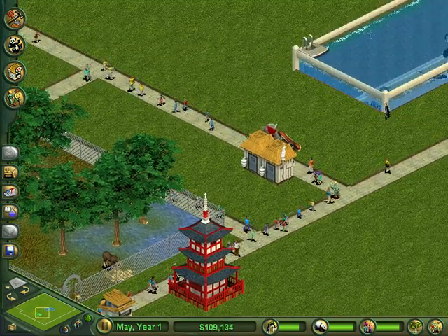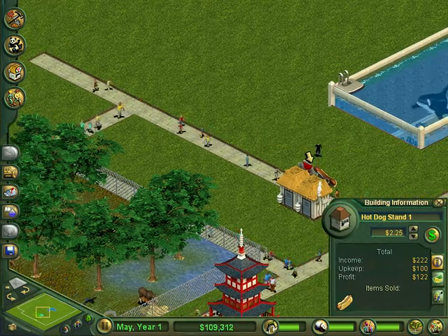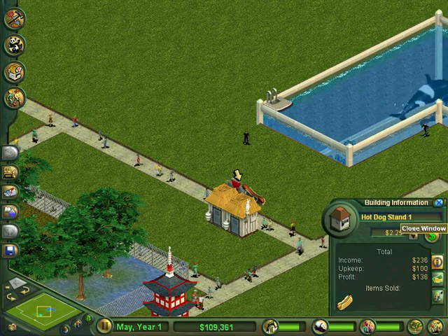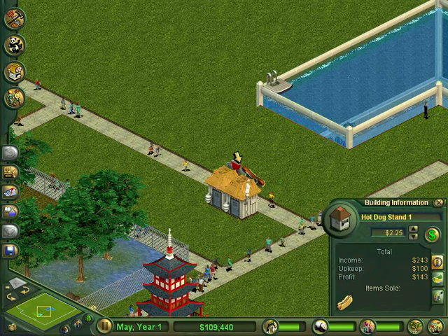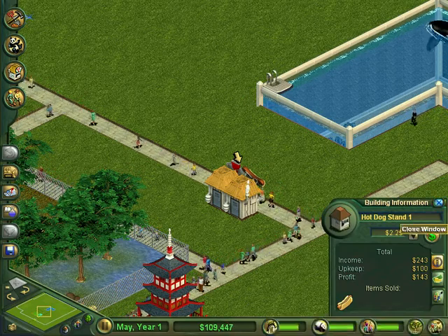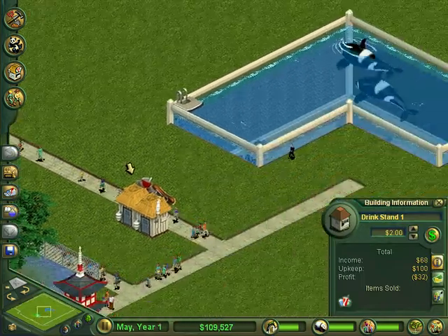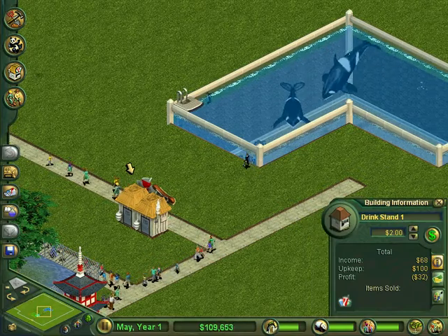I got these hot dogs — hot dogs, get your hot dogs, no mustard, just ketchup. I'm going to eat all the hot dogs. So that's $2.25 for one hot dog. People seem to be very happy, which I'm actually excited about, because I've never made a Zoo Tycoon where everyone is actually thoroughly impressed.